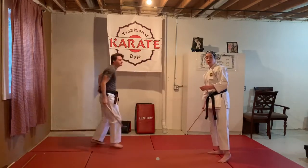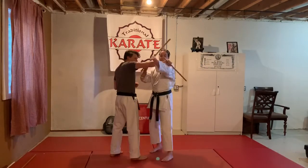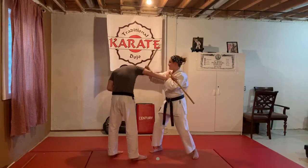Ten is like two, so he comes in for the poke, I block it, I put it in the elbow, I pin it to me, and I strike.